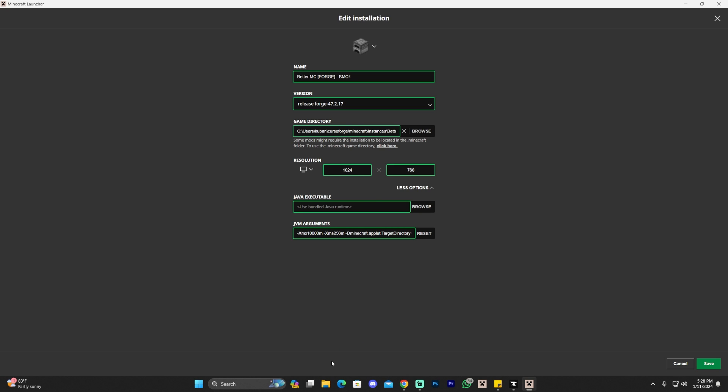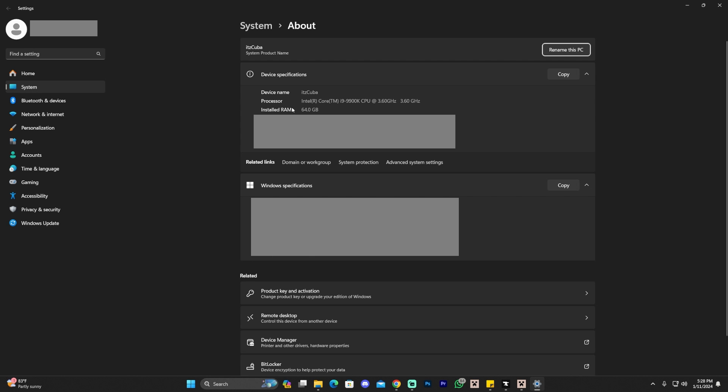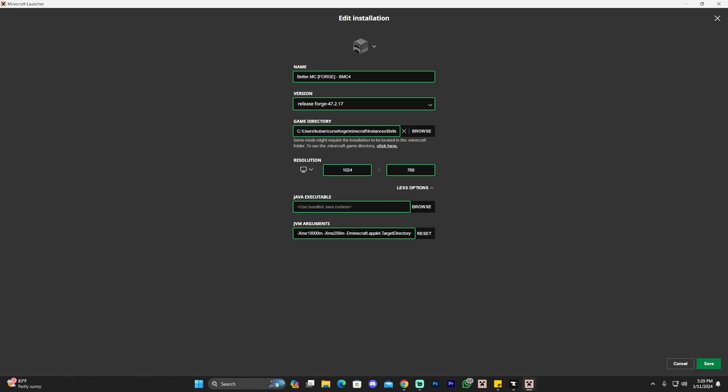To find out how much RAM your computer has, open File Explorer, go to This PC, right-click, and click Properties. You'll see the installed RAM listed there. I have 64 gigabytes, so I have plenty to spare. If you only have 16 gigabytes, I wouldn't recommend giving 10 to the game — I'd give it 8. If you have 32 gigabytes, giving it 10 is fine. Every 1,000 megabytes is roughly 1 gigabyte. Once you've decided, type the number — for example, 10,000 for 10 gigabytes — and click Save.